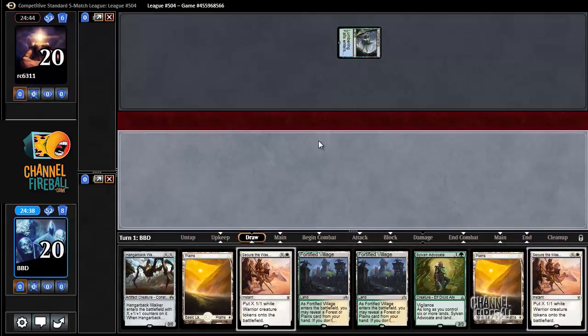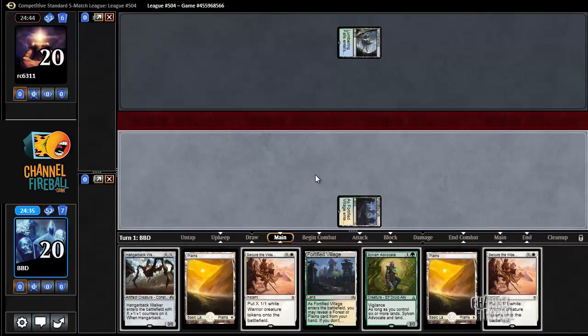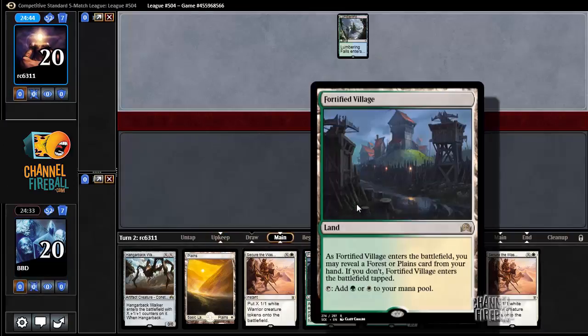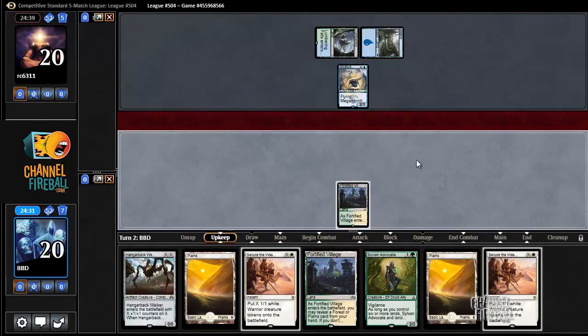Lumbering Falls — looks like probably Bant Company. Drew another Secure the Wastes, and there's no reason to reveal for this Fortified Village because we're not casting anything. These Secure the Wastes, we'll see how good they are this game. Stratus Dancer — interesting.